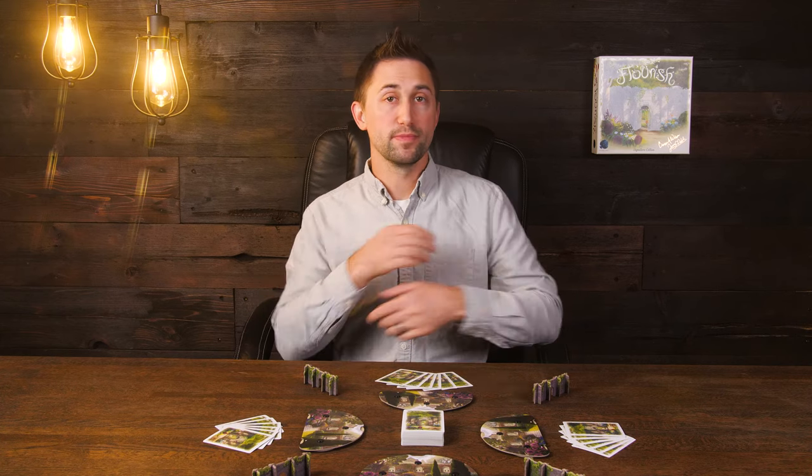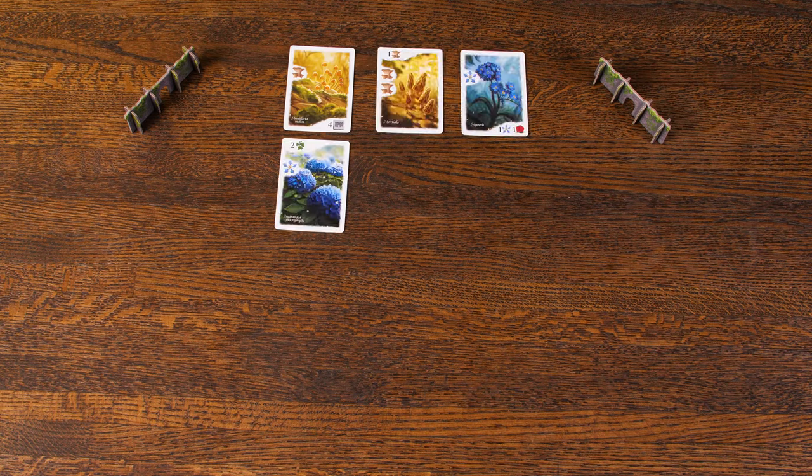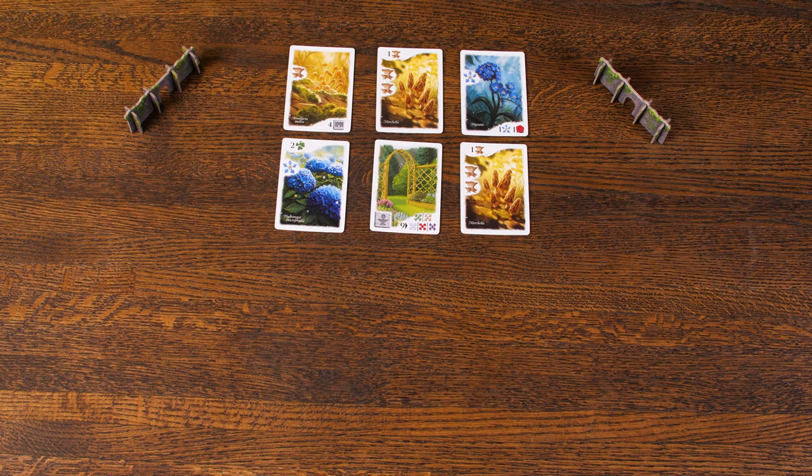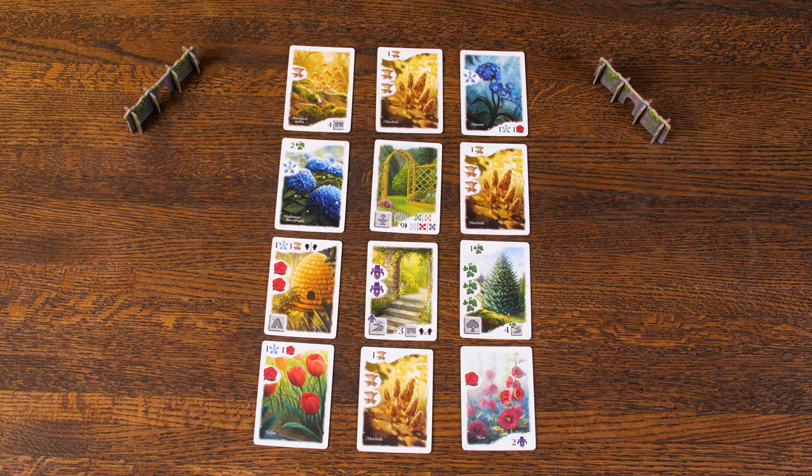I've set up my table, simulating a 4-player game. Flourish is played over the course of 4 rounds. During each of these rounds, you'll play 3 cards into your garden, leaving you with a total of 12 cards in your garden at the end of the game. The actual gameplay and rules of Flourish are quite simple. There are no turns — everyone will act simultaneously.